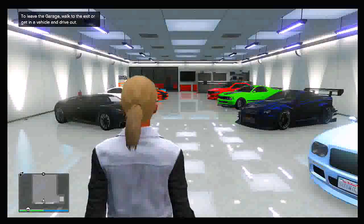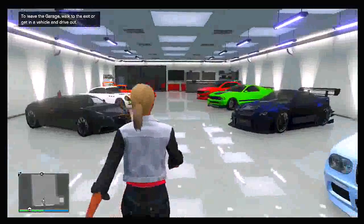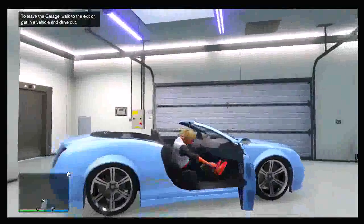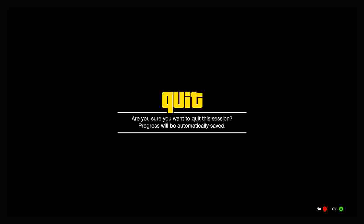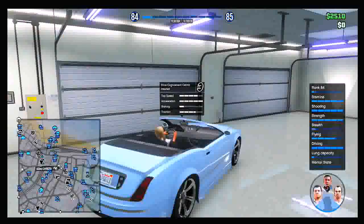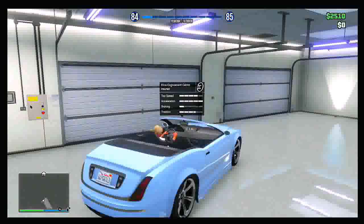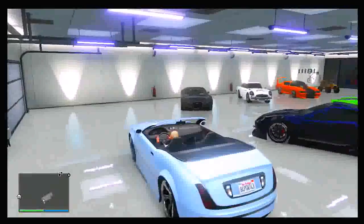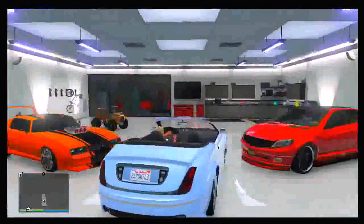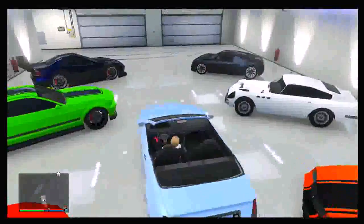Get the vehicle you want to store and park it a good distance away from your garage — not too close. Get out and walk inside your garage. Get into any vehicle that you do not want anymore, as it's going to be replaced with the car you just parked outside. I'm using the blue car to the right for demonstration. Now, hold down on the d-pad, select Michael from single-player, then press B. Keep doing this over and over in a nice rhythm — hold d-pad, select Michael, press B — as fast as you can. Then when you're in the rhythm, press RT to accelerate, then hold d-pad, select Michael, press B. If done correctly, you'll be able to drive around inside your garage.